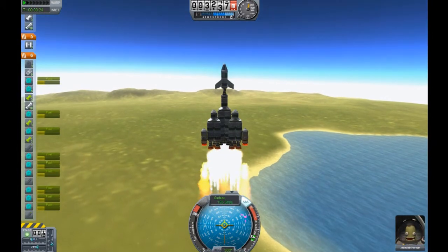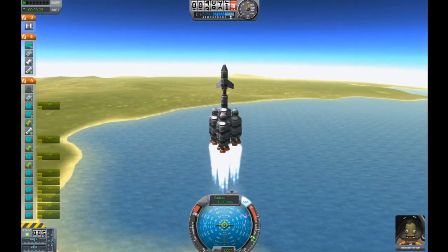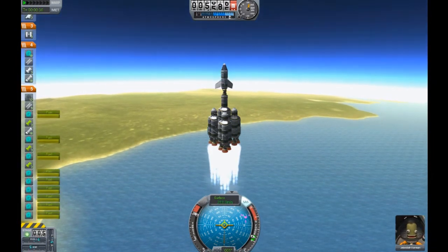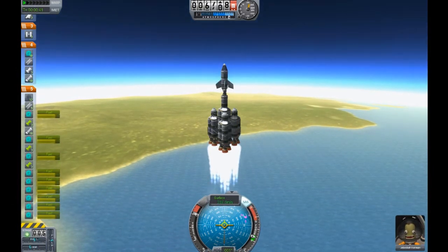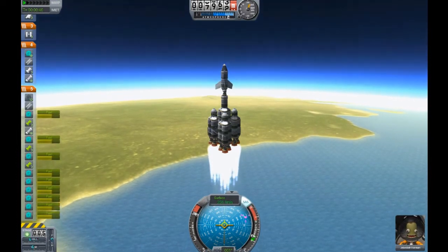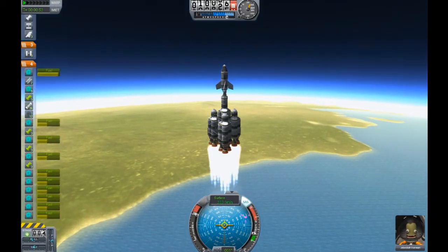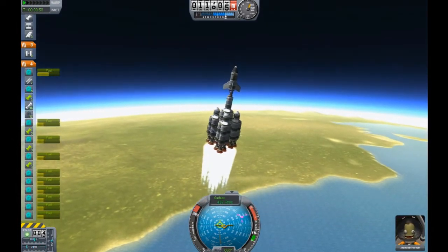We're going to go ahead and drop our solid boosters and take this rocket up to about 10,000 meters. At 10,000 meters we're going to fire our center stage, which has vectoring thrusters. This will allow us to turn the ship towards the horizon a lot easier and a lot more safely, as without vectoring thrusters we run the risk of spinning out of control, pointing our nose to the surface, being unable to pull out of it, and crashing in a fiery ball of death — all of which Jebediah Kerman thoroughly enjoys. However, we don't want to kill him today, so let's go ahead and turn.